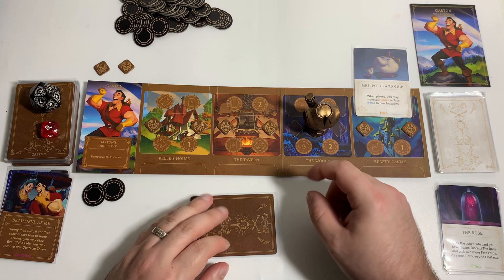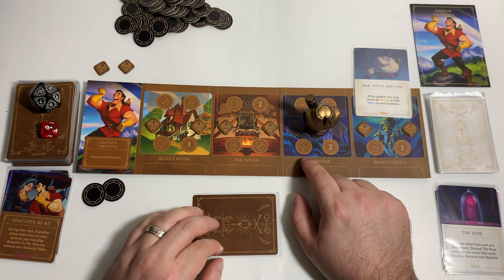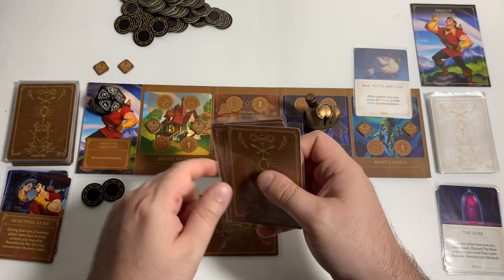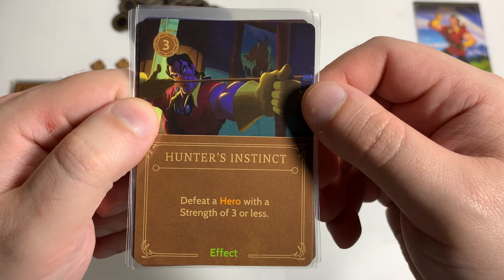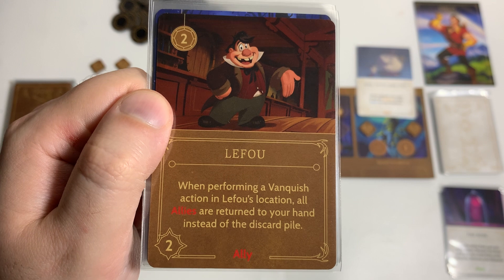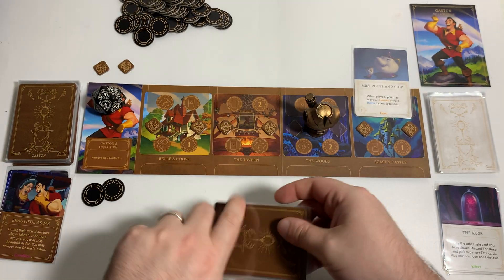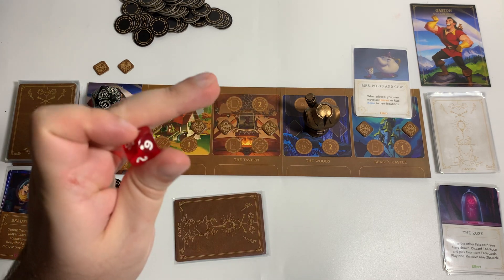The fate action in solo mode just reduces the chances of being automatically fated by the fate die. Let's move down to round 19 and draw three cards to get back up to four. We got another Wolves, Hunter's Instinct — an effect card, costs three, defeat a hero with strength of three or less — and LeFou, an ally, costs two, has two strength. When performing a vanquish action in LeFou's location, all allies return to your hand instead of the discard pile. Now let's see if we get fated — normally a one through four, but because we're at a location with the fate symbol, it'll only be a one or two out of ten.